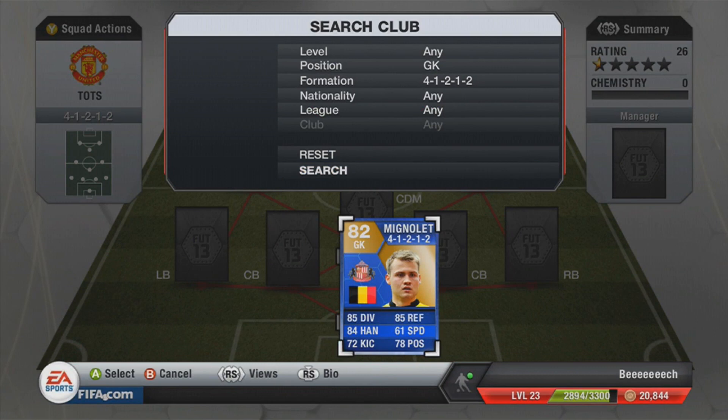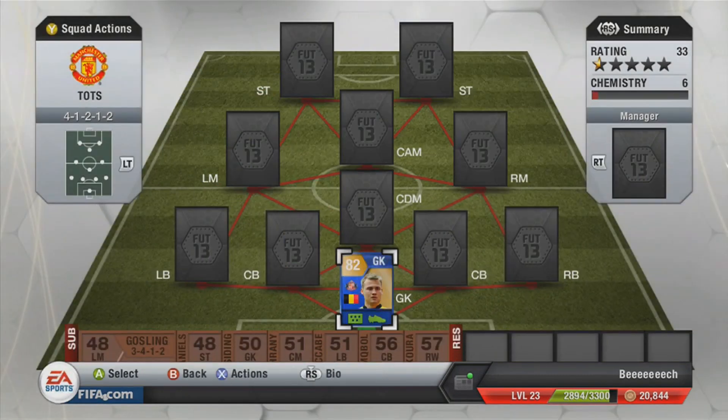The first player we're going to add in there is Mignolet. I'm not sure if I'm going to pronounce all these players' names right, but he is an absolute beast and I'll be having a player review out for him probably tomorrow. He does have 85 diving, 84 handling, 85 reflexes, 78 positioning, and pretty decent kicking and speed as well. He's a nice player to use and he fits in quite nicely to link up with some of the players that are in here.